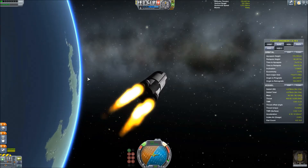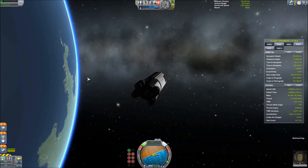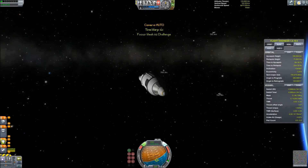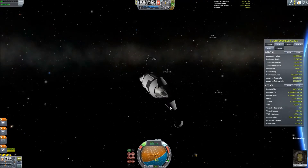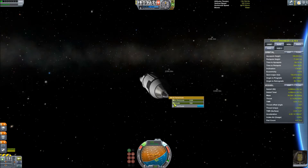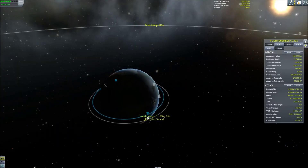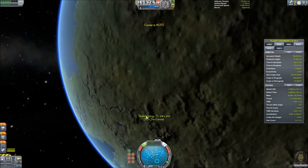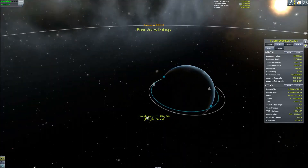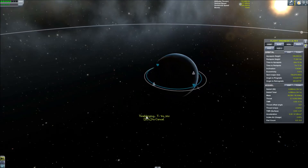We're gonna have a quick load, so the periapsis is gonna change slightly — 71,000 meters give or take is what we end up with. Shoot the fairing off and go ahead and set the altitude deployment for the parachute to 400 meters — got to get my units right. Then warp all the way. I don't change my orientation; I lined this up on the quick save beforehand because I didn't put reaction wheels on this.